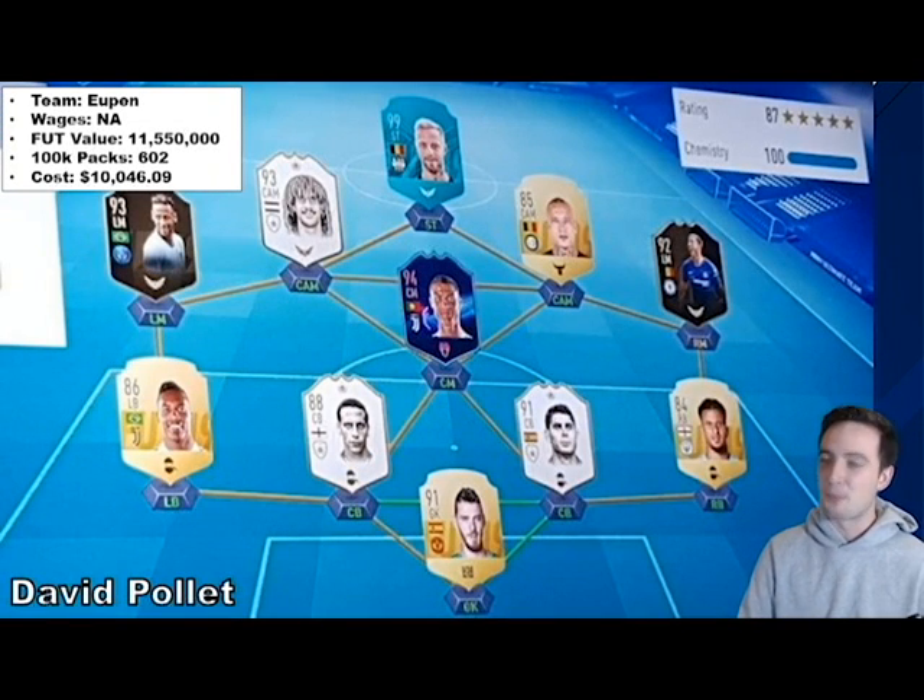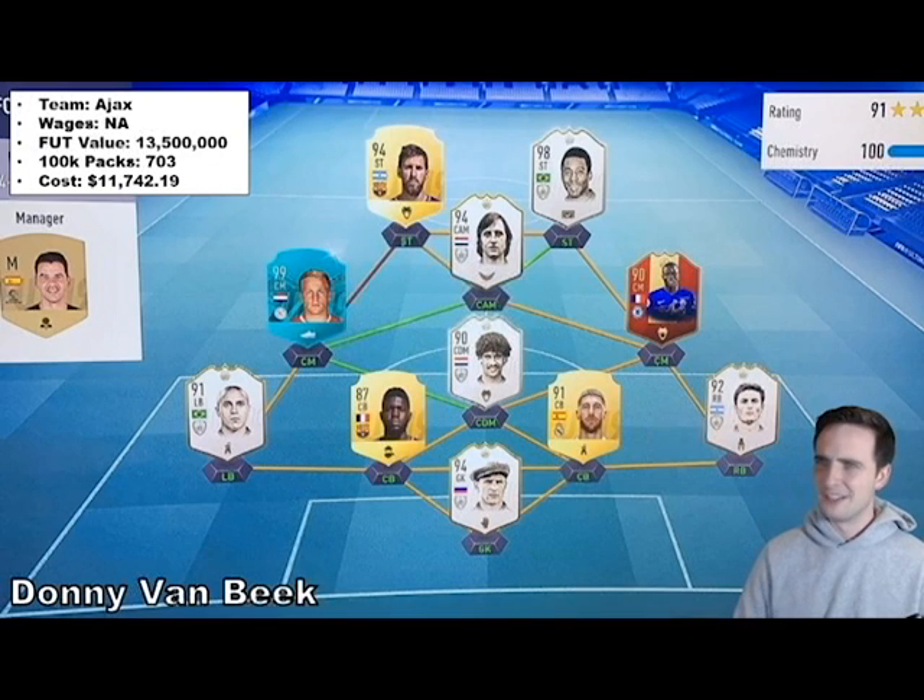Then we have David Pullet, creeping up towards the bigger spenders. He plays for UPenn. A very similar valuation of 11,550,000 — 600 100k packs — and just over $10,000 spent. A very, very meta team: he's got Hazard, Neymar, Ronaldo, Hullet. These people run with Hullet — it's a very, very good team.